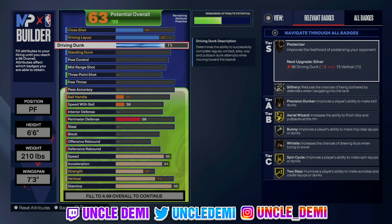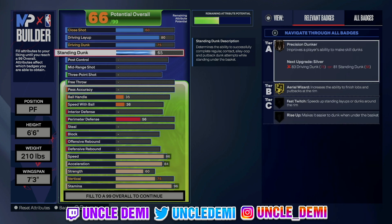75 driving dunk is very important because we want to be able to get the Giannis dunk packages and the Ben Simmons dunk packages. A lot of dunk packages from 65 to 75 are really good, especially if you're not trying to get contact dunks. In order to get the Giannis dunk packages, you do need to have a 75 vert. You'll also get Precision Dunker, Fast Switch, Rise Up, and Aerial Wizard, all on silver. This build is going to be able to finish at the basket with ease.